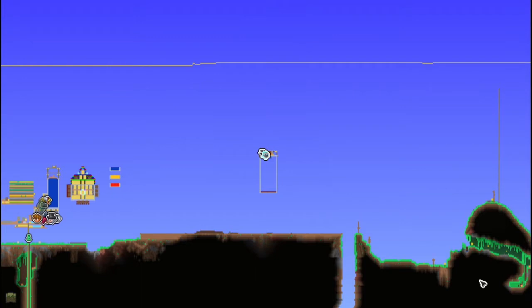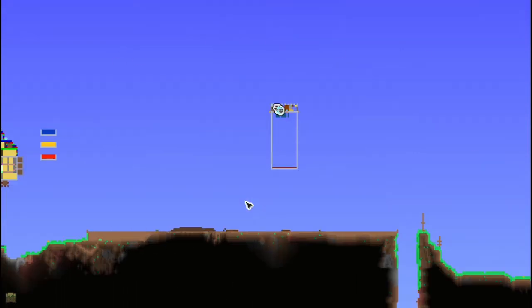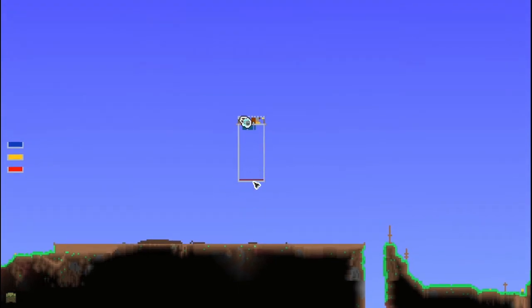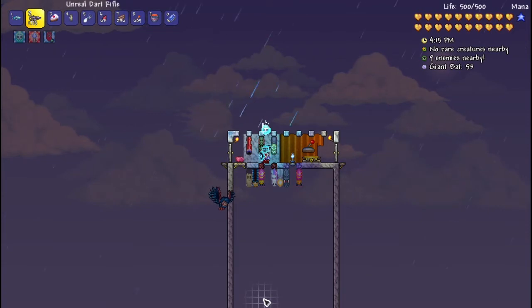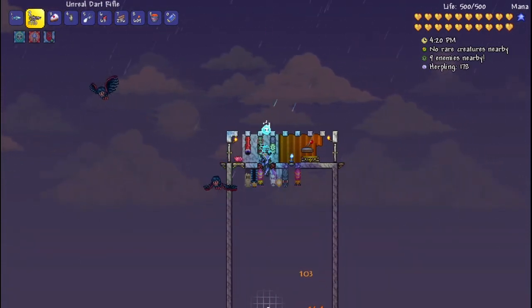The way the setup works is that we're about 80 blocks or so off the ground. Since enemies can only spawn off screen on solid blocks for the most part, we're far enough that enemies won't spawn down here, and we're far away from any buildings. The only place they can spawn is on the solid blocks I have as the spawn surface at the bottom of the grinder. We can safely stand in a one-block gap and shoot at them without them being able to hit us, even if they have projectiles.